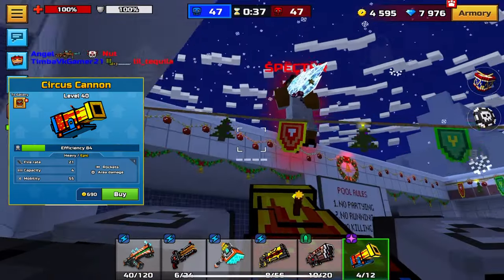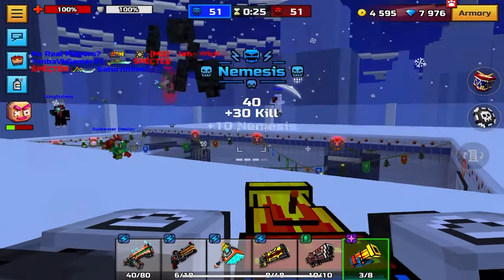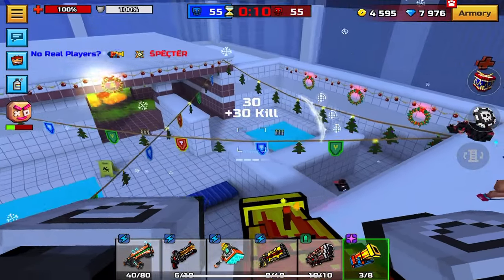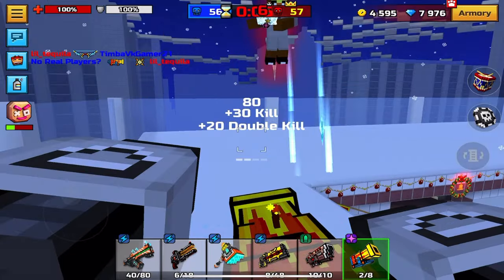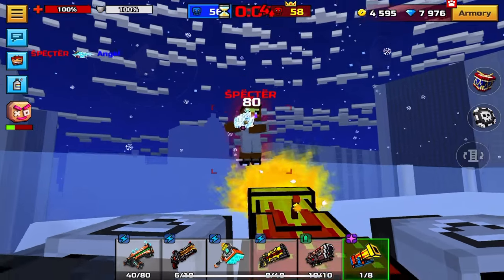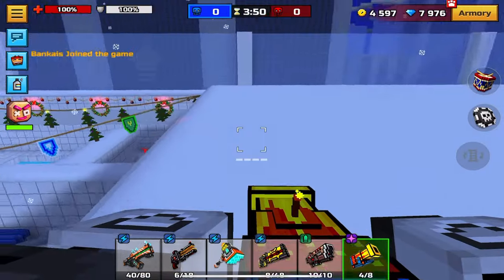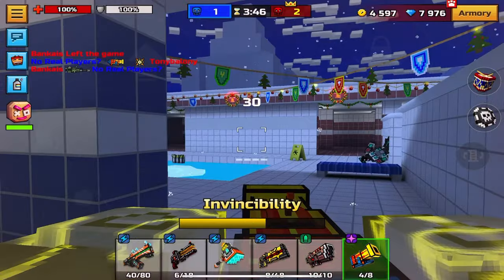I think Circus Cannon is going to be the best option for the heavy category. It has very high damage, and as you guys can see, I'm able to one-shot with it. Its fire rate is very slow, so you have to be very cautious about that — you cannot spam this weapon. You're definitely going to want to 3-Cat with it, because spamming you'll get like one kill per life. However, its damage is still pretty good, and I'm pretty sure it doesn't have fixed delay.